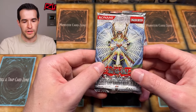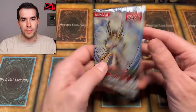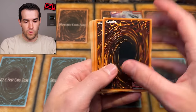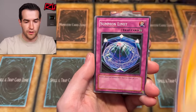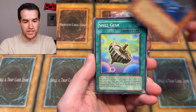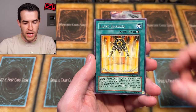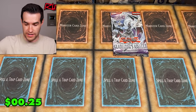We'll do Light of Destruction first because we are opening it tonight - First Ed 24-pack box opening tonight and a Retro Pack 2 on whatnot. Don't forget to bookmark the stream, be there at 5 p.m. Central. Arcana Force 3, Summon Limit - great card - Space Gift, Destiny Hero Dread Servant, Spell Gear, Interplanetary Invader A, Arcana Force 18 The Moon, Light Barrier, and Wetlands - another one that used to be pretty decent.